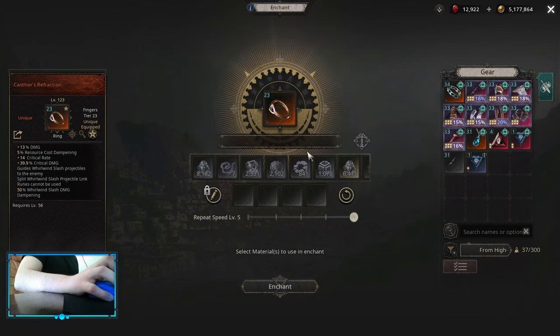I want to mention this unique ring: Castle Refraction. It's a really good one. You don't have to get the Transcended one, because this one gives you a flat 14 Critical Rate — up to 15 depending on what roll you get. This basically doubles my Critical Rate. It's a really really nice ring and it's really worth using. It's gonna be really hard to craft another ring that's better than this one.